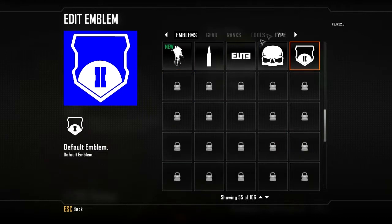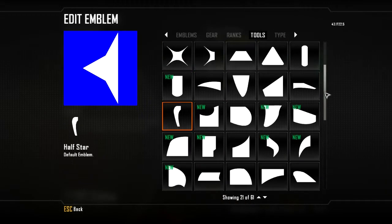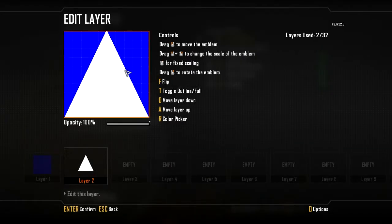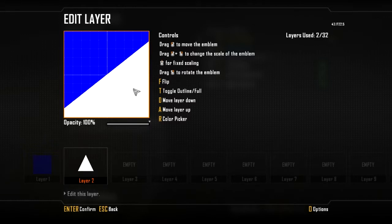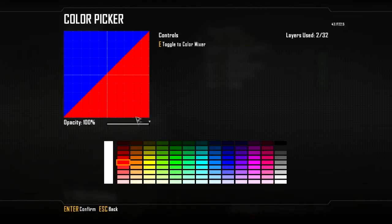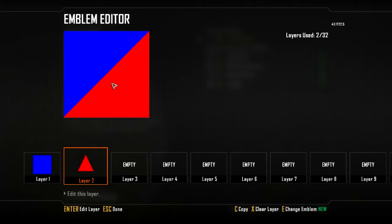The next thing is back to Tools and you want to simply grab the triangle — this one. Then go like this, turn it round, put it in the right spot. Basically you want to go until you find the right spot so both things are in the corner. There you go — so that's almost perfect there, you can see it's going across the middle right there. Then put red on it and there you go, you've got half red, half blue.